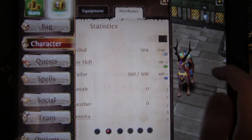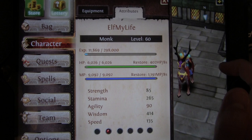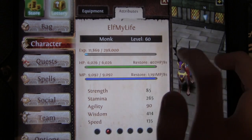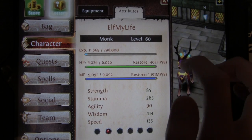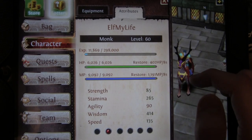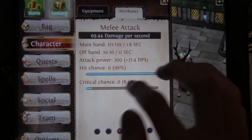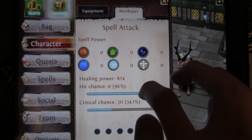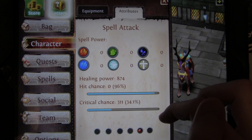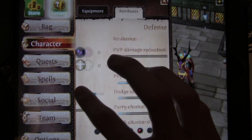Stats — I'll just read the stuff that matters. So I have 414 Wisdom, 6000 HP with this set, and 9000 Mana. It used to be more before the update — it was over 10,000 — but they debuffed Monks once again. Spell attack healing power is 874. And then crit chance is 311 and 34.1%, which used to be like 41% before the update.